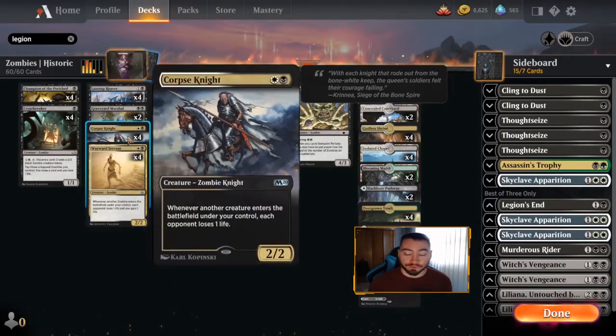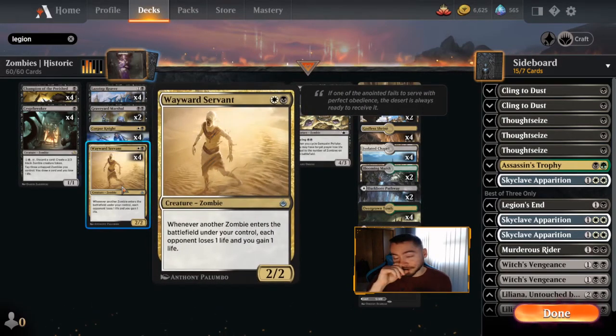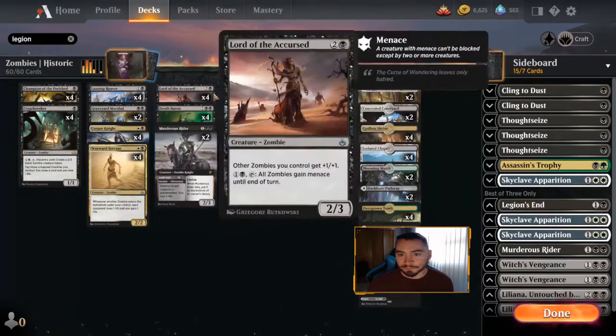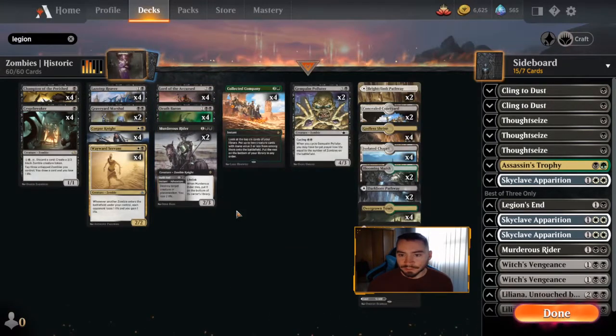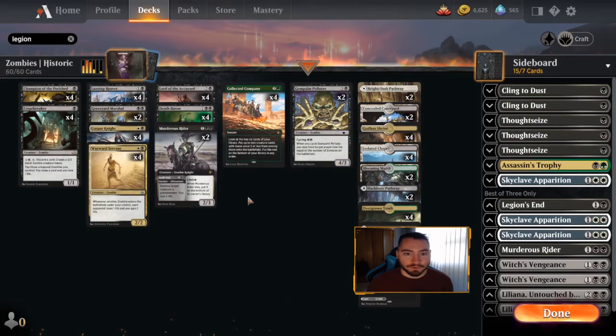Wayward Servant and Corpse Knight are obviously good cards that give the deck reach. You've probably seen these from Shadows Over Innistrad - shoutout to hall of famer Jerry Thompson and that great Pro Tour win with zombies, very well played in a meta he wasn't supposed to win. We've got a couple lords here - I'd play more if I had them, but these are what's available. Murderous Rider is also a zombie and doubles as good removal.